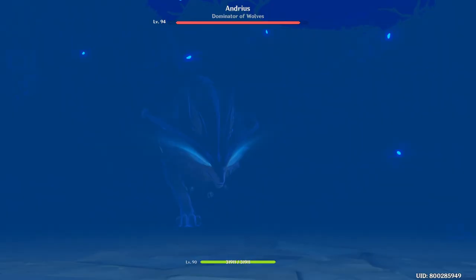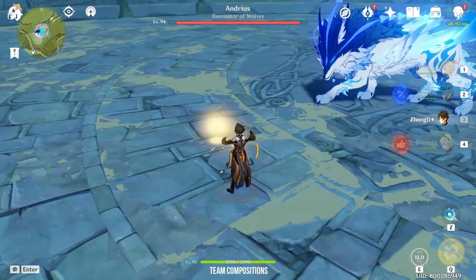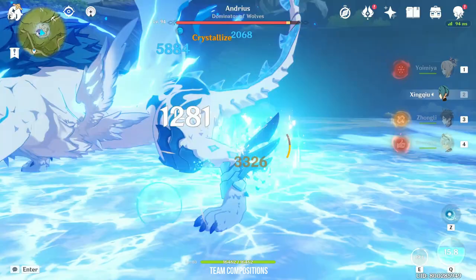This brings me to her team compositions. As I said earlier, Yoimiya is a character that benefits the most with sub DPS that can deal off-field damage. Characters like Beidou, Fischl, Electro Traveler, Xingqiu, Xiangling, Ganyu, Rosaria, Albedo and Zhongli are fine candidates. You can even stack multiple sub DPS on the same team.